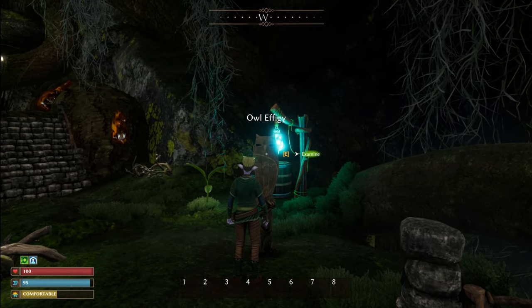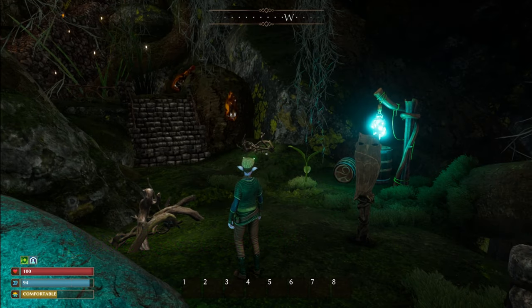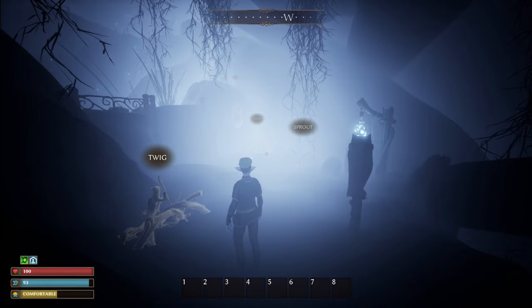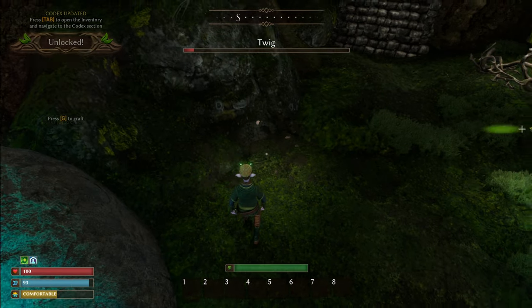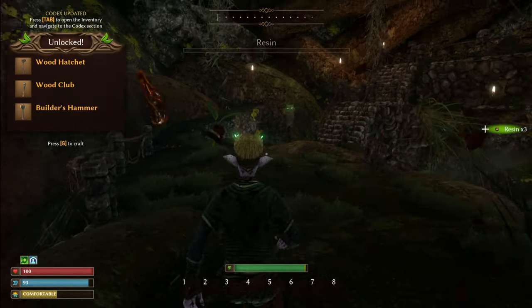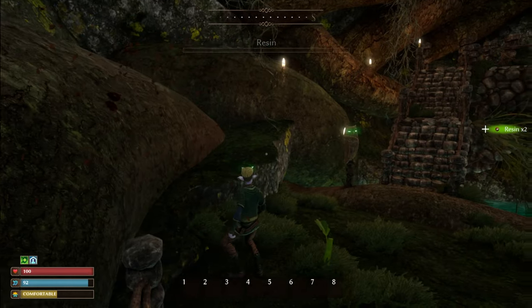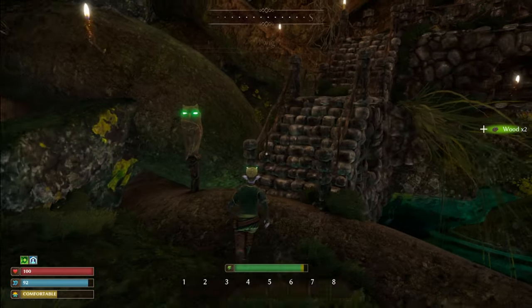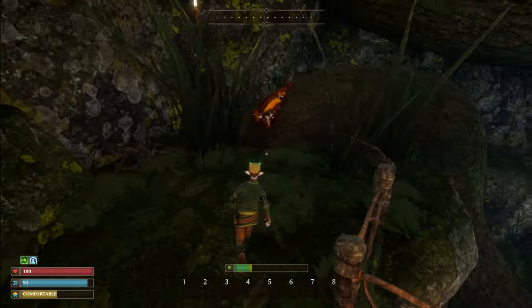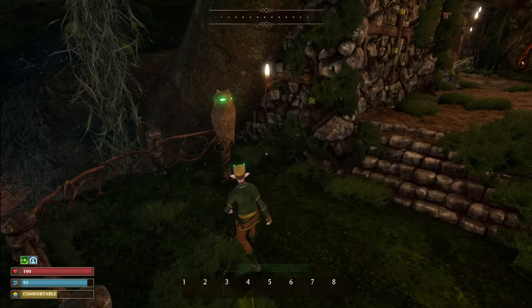Next, the V key — we're gonna have a look at resources. Your basic resources are right in front of you. If you're in an area and want to know what resources are there, press and hold V or just press V and they'll show up highlighted. Press V again and the glow disappears. We've got resin here, and spreads which give you fiber. If you tap E the fiber drops on the ground; if you press and hold E it automatically collects into your inventory.